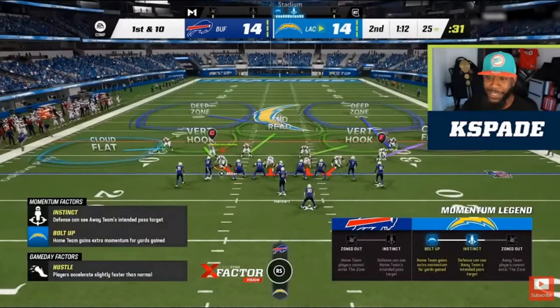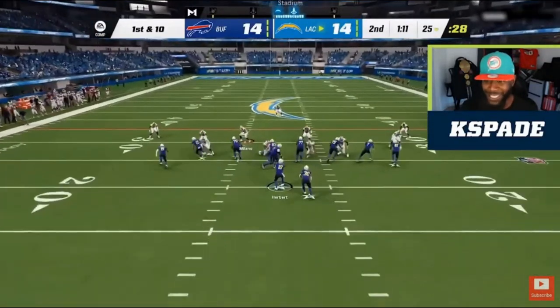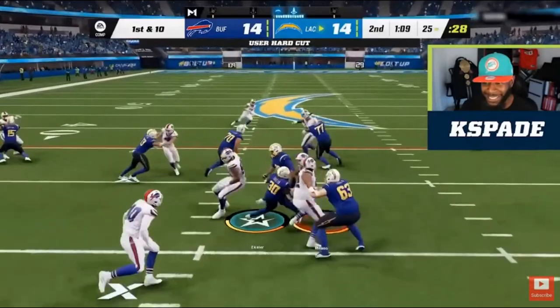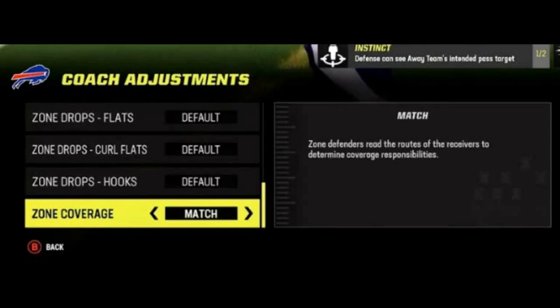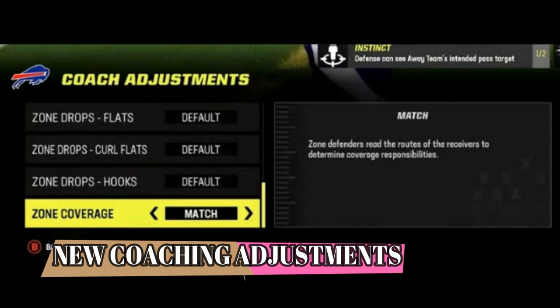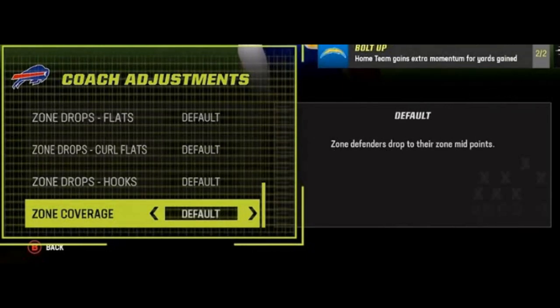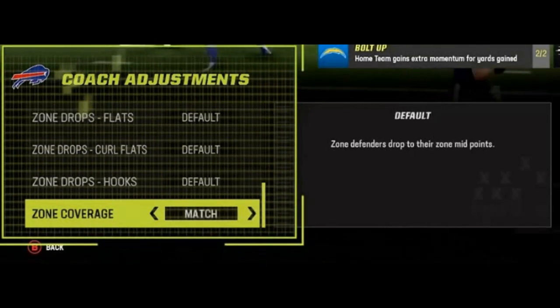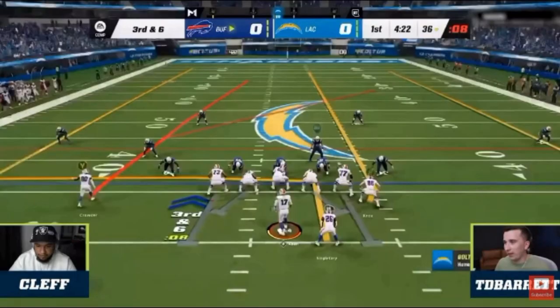There are cover two inverts in the game, but not ones where one side is in a curl flat and one side is in a hard flat — this will be very difficult for people to pick up when the new game comes out. Another new thing is coaching adjustments. There's a new coaching adjustment called zone coverage, where you can essentially either match or play the standard zone coverage. The difference I see is that matching zone coverages cover tighter — this is probably an adjustment most people are going to want to set when they pick up the game.